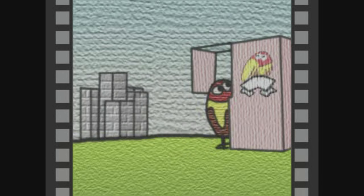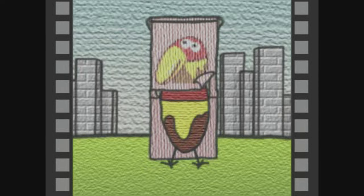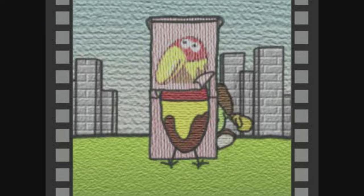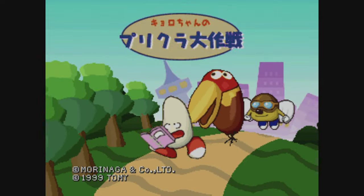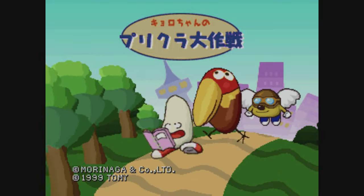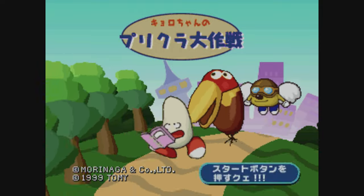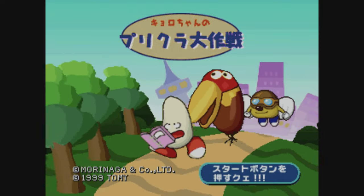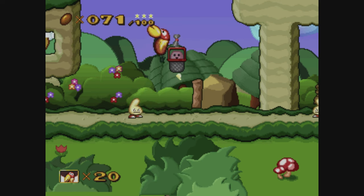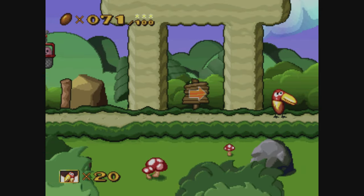Now it's time for me to butcher some Japanese names, as the next few games were never released outside of Japan — at least I don't think they were, so I apologise in advance. This one here is called Kyoro-chan no Purikura Daisakusen, which roughly translates to — I've got no idea. A 30-second Google search shows me that Kyoro-chan, who I'm assuming is the demented parrot thing, is the mascot for a chocolate brand, and ended up getting his own PS1 game.